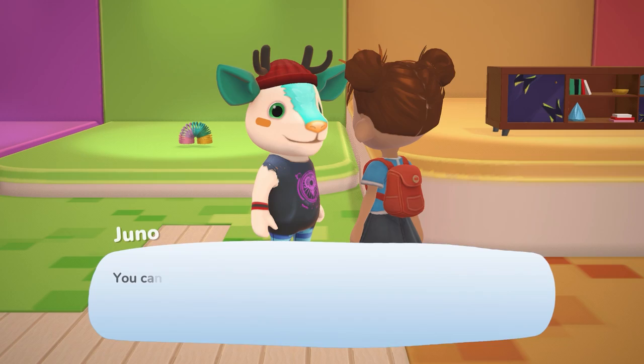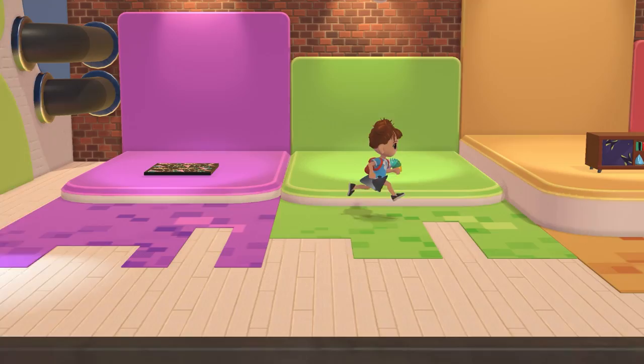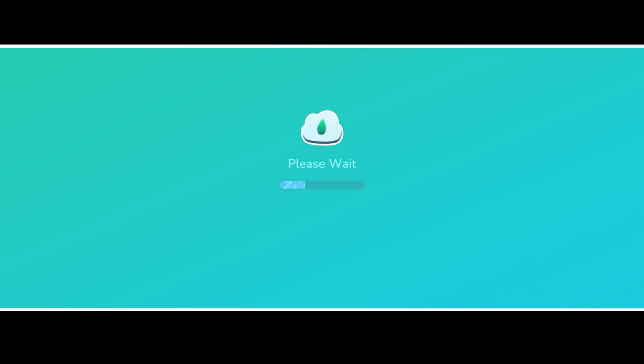This brings us to the city center, where you can set up your own store and upload the various creations that you've made. The fun part is visiting other community members' stores and enjoying what they've crafted by downloading them yourself — and some people are super crazy, insanely creative. From kitchens and desks to various decorations, there's a lot to find. Very similar to Animal Crossing, you can also use every creator's special code to access their store and find more items to download.